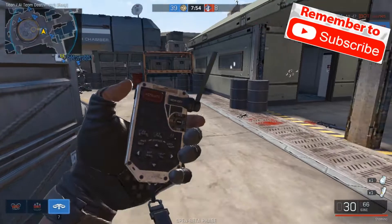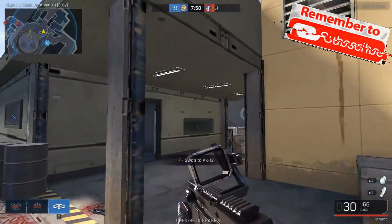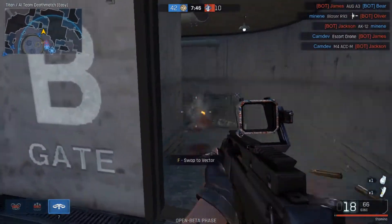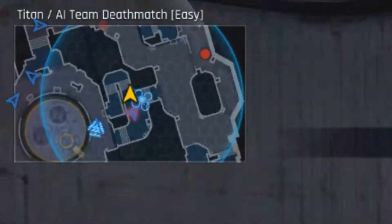Moving along to the Jammer Drone — the Jammer Drone costs 1200 points, and it escorts the player and disguises nearby allies so enemy drones cannot detect them. It's like a portable cloak.